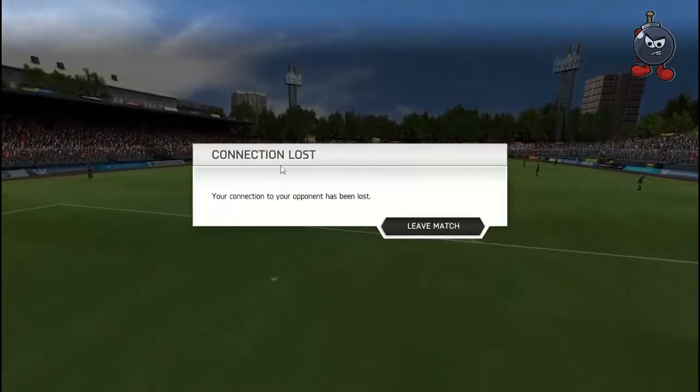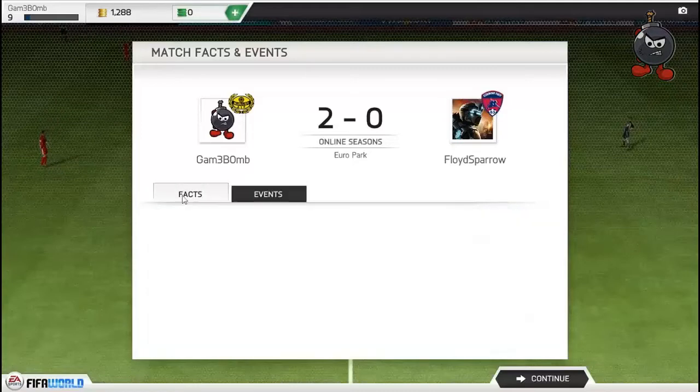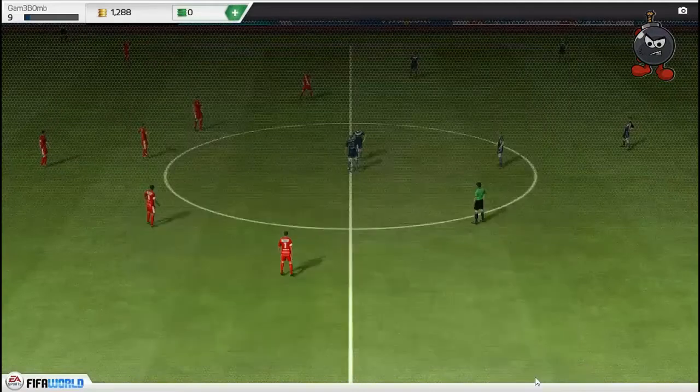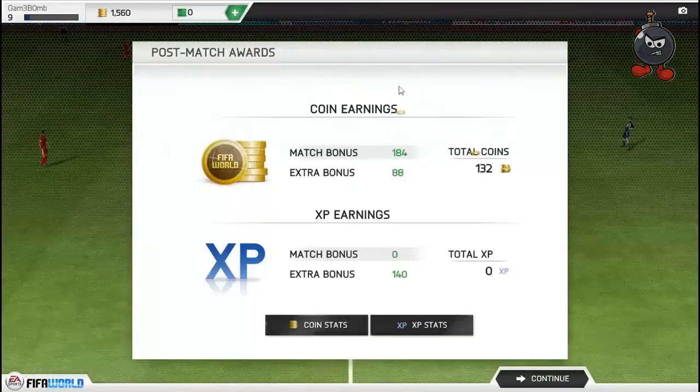The guy left the game. This is the first time this has happened to me. You get three points from the win and you get coins, but it's lower - about 500 or maybe 600 after the win. XP is really low too when someone leaves. Normally when someone doesn't leave you get about 1,000 coins and maybe 200 XP.